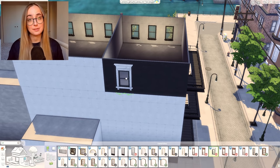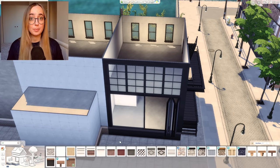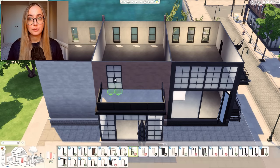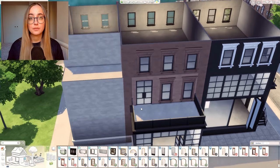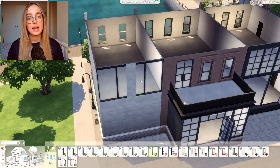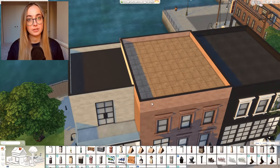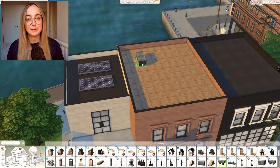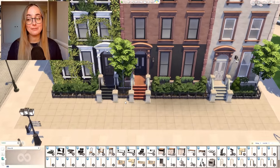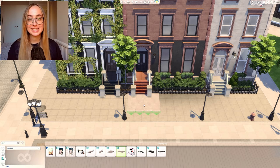For the three townhouses, I built in three different colors and styles. The middle one is the biggest with four bedrooms and five bathrooms. The one on the left has three bedrooms and three bathrooms. The one on the right is the smallest and very narrow — I went for one bed, one bath, but with a really cool photo studio for a young aspiring sim who lives in the city and is working hard on their career. I really hope that you like these townhouses, and I'm curious which one is your favourite in the end.